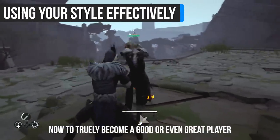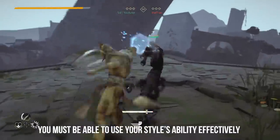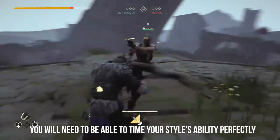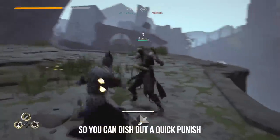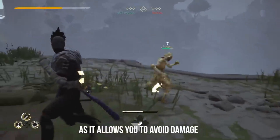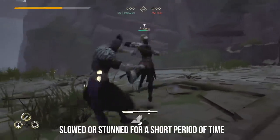To truly become a good or even great player, you have got to master one of the four styles. To master a style, you must be able to use your style's ability effectively — for example, parrying as Forsaken. You will need to be able to time your style's ability perfectly in order to counter your opponent's attack so that you can dish out a quick punish. Your style's ability is truly the most essential thing you can have as it allows you to avoid damage and serve punishes, as your opponent will be either slowed or stunned for a short period of time.